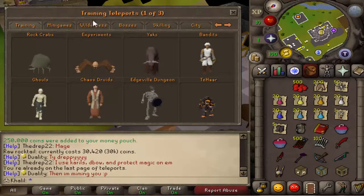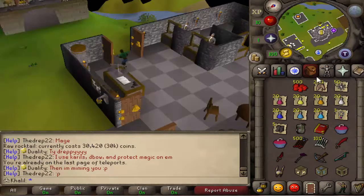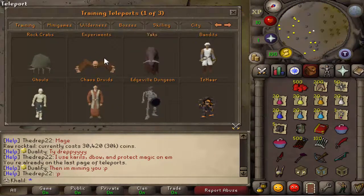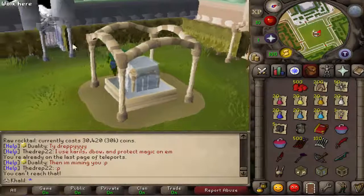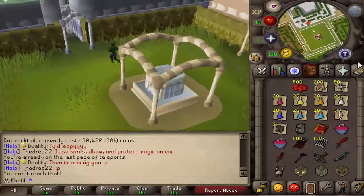I love this teleport interface. When you click it, you get these visual options come up. For example, rock crabs shows an actual rock crab image — that makes it so much simpler. You can just use the image of the actual NPC, which is so much easier to navigate. There are also some custom maps here that I don't recognize from standard RuneScape, but they look pretty awesome.